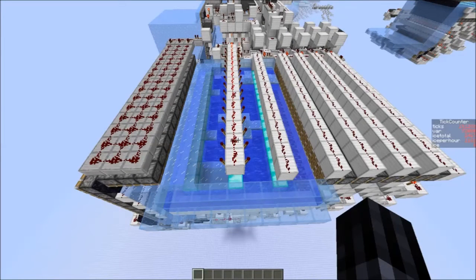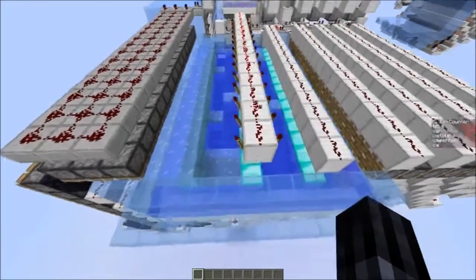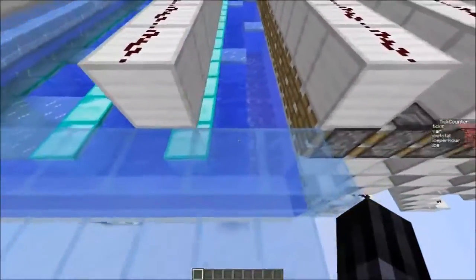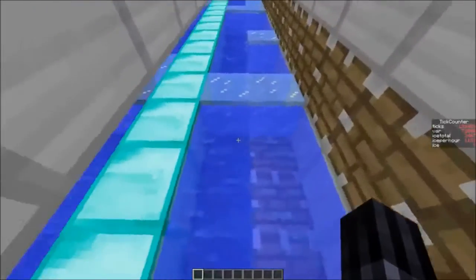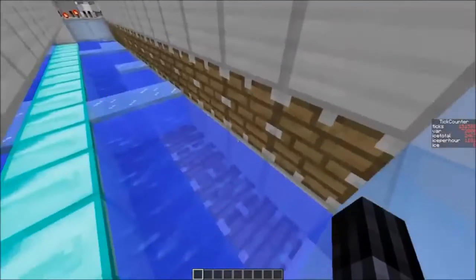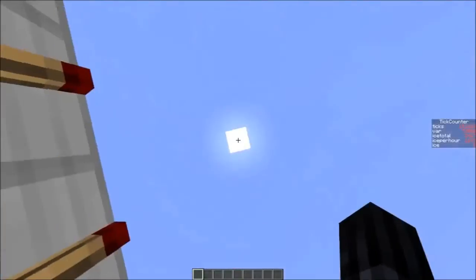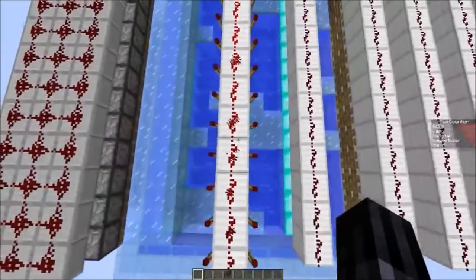Hello and welcome to the presentation of my ice farm that I call Hexafrost. It's called Hexafrost because it has six water lanes where ice can generate. What's important is that every water block has a non-water block next to it so ice can generate. Also, the water lanes have sky access.